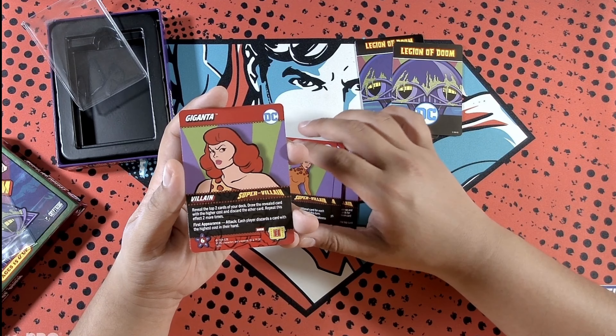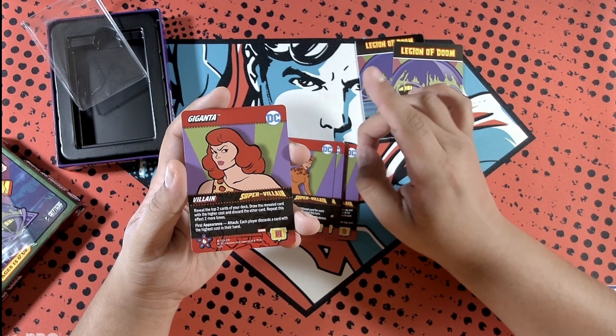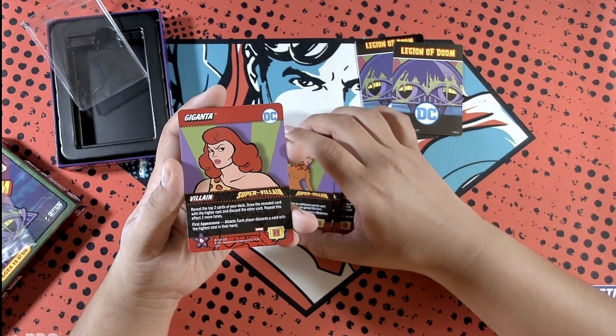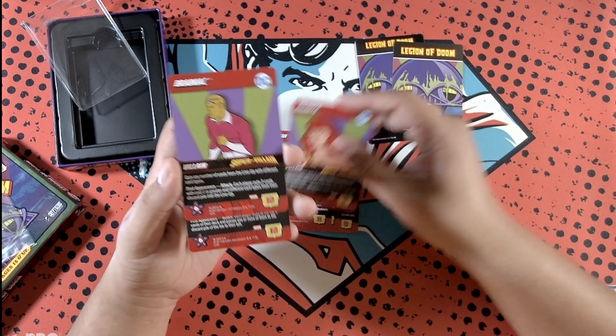Toyman: plus three power. Defense — discard this card to avoid an attack; if you do, put up to three equipment from your discard pile into your hand or draw two cards. First appearance attack: each player discards a random card.